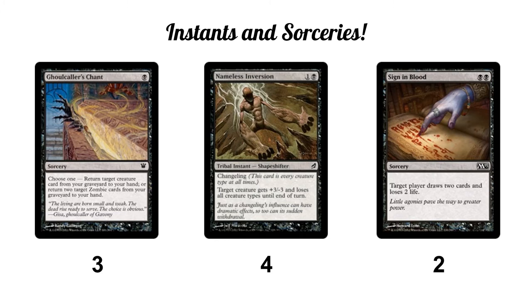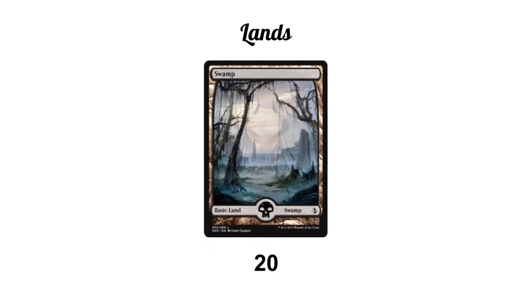Finally, we run two copies of Sign in Blood. It's probably the card I'm least sure about, but we are a grindy deck and it's nice to have a little more reach. Two mana target player draws two cards and loses two life — so it hurts us slightly but gives us two cards. Very rarely we can also use it to take the last two life off an opponent. Draw two for two mana is quite good. I don't think I'd run more than two.